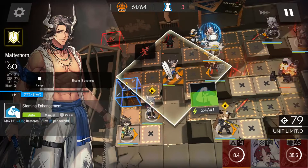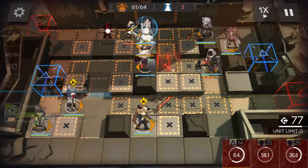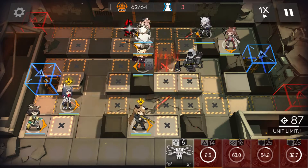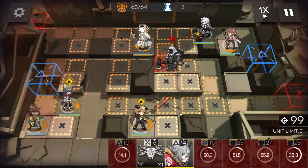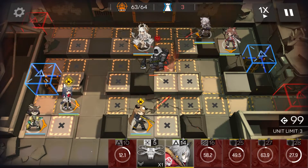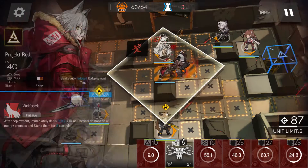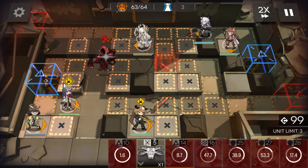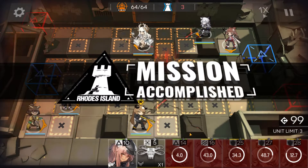Gravel. Retreat Matterhorn. Use Myrtle to stall here. Nope. Just let them go. Retreat. Red to stun. Retreat. Texas skill. Nice.